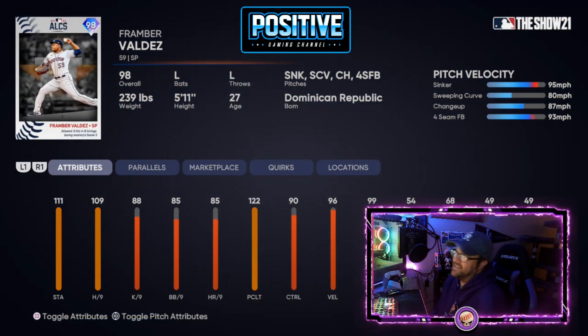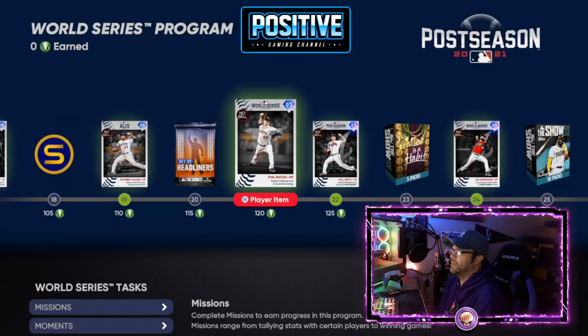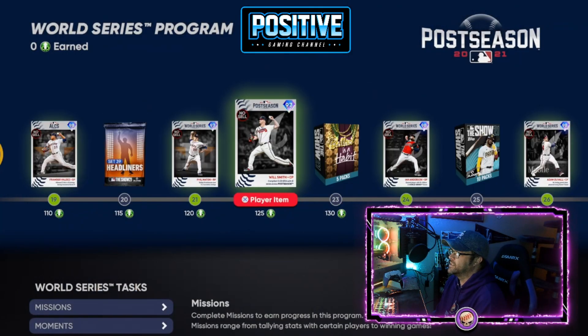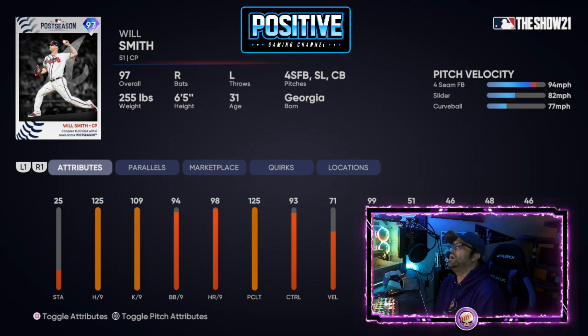Valdez only has four pitches rather than five, so he's got a kind of weird mix — not going to be that great in my opinion. Phil Maton here is a good, interesting bullpen card with a nice five-pitch mix featuring a lot of speed differentials, so you might get some innings out of him. Will Smith — great card, 125, 109.